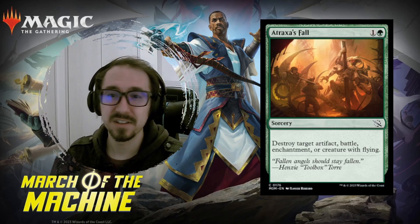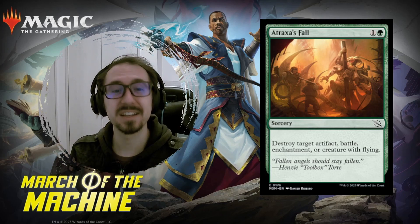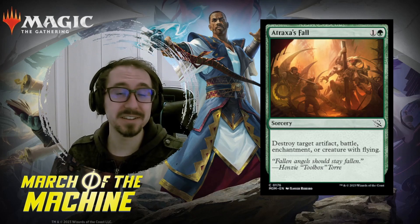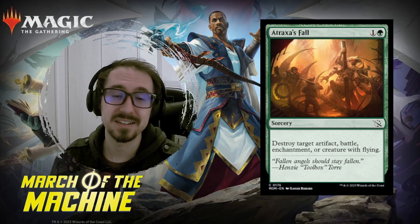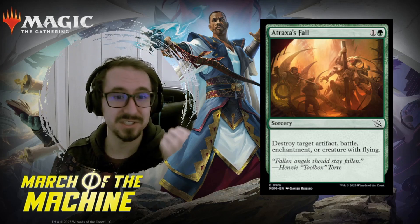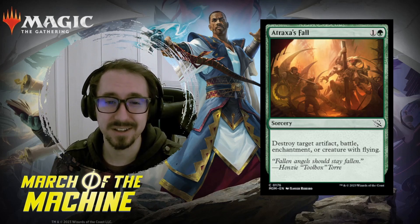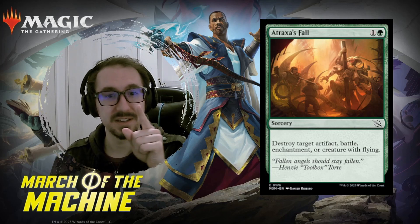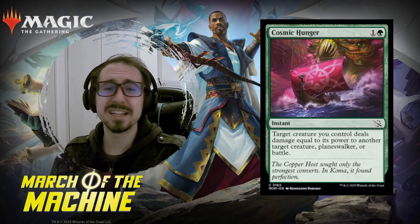First card is Atrax's Fall — two mana to destroy an artifact, battle, enchantment, or creature with flying. At this point it's got so many things on it, I think it's standard playable. Battles are coming in this next set, enchantments are everywhere, artifacts too, and of course Atrax has flying and is played a lot, so I think this is a keeper.